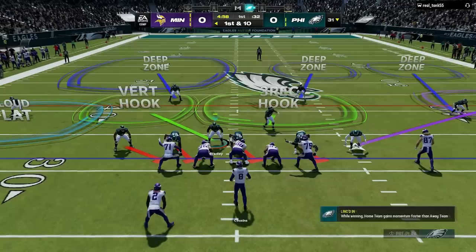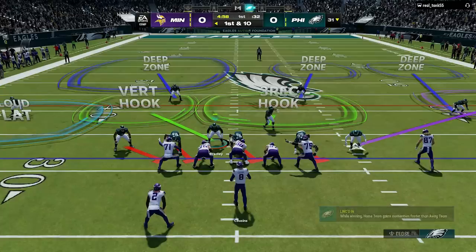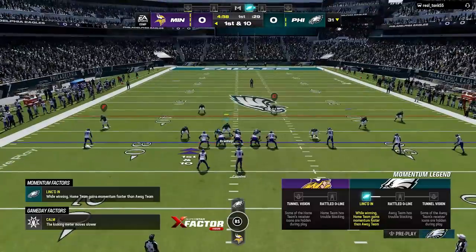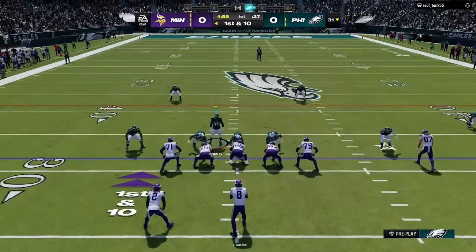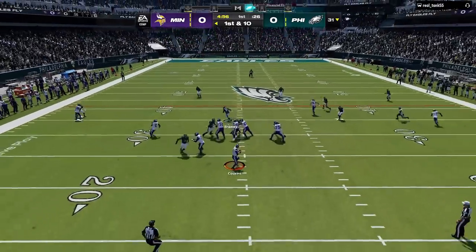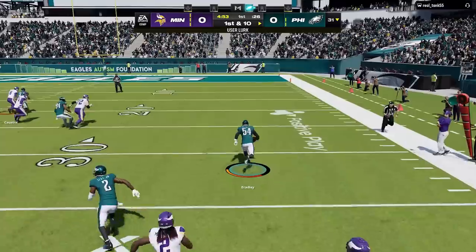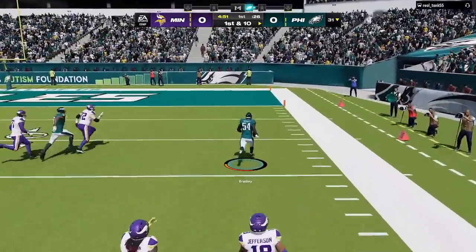On the first play I call cover 6. The best part is there's really no setup required. All I do is pinch the D-line to take away inside run lanes and base align so the zone coverage is in front of their receivers. He passes but nothing is open except the running back, and we bait him on the very first play to take it back for a pick 6.